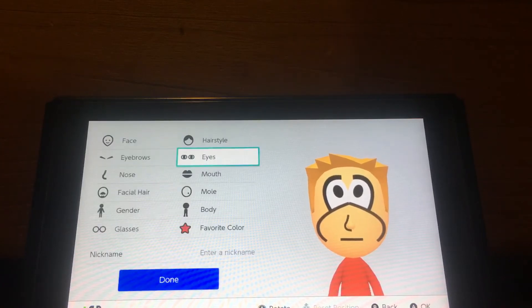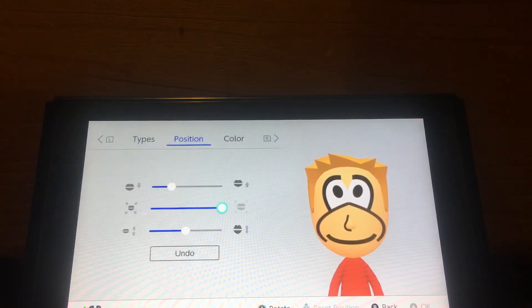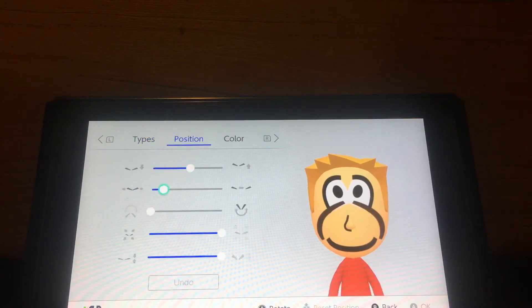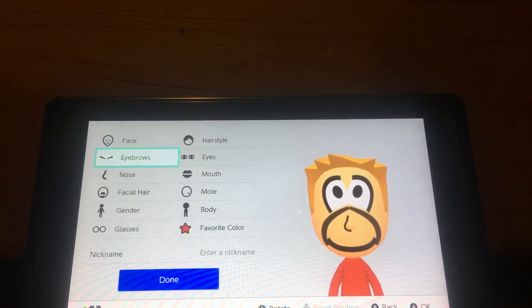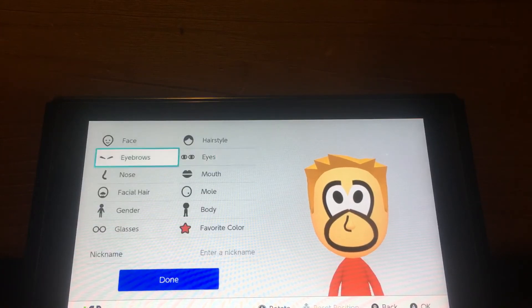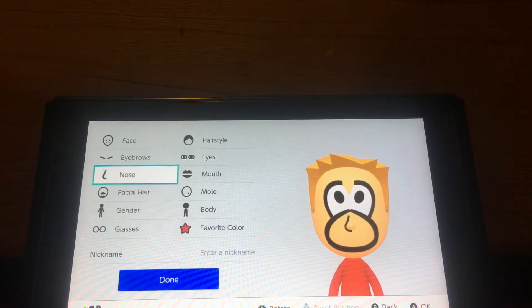Put the eyes up like that, and for the face you want this smile, like this. Oh wait — don't choose those eyebrows. Ignore what I did — choose this one, put the eyebrows down, and put the eyes down right here. Yeah, like that. Make the nose black.